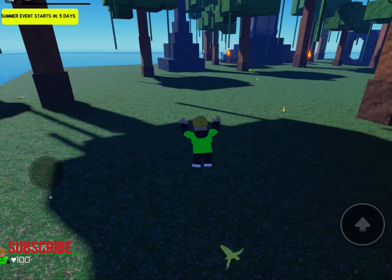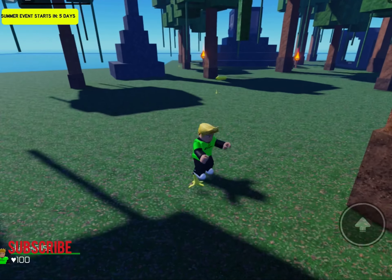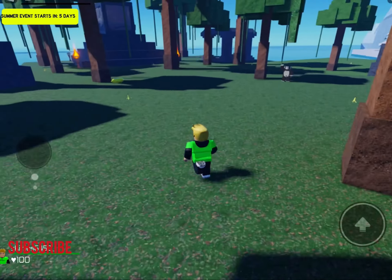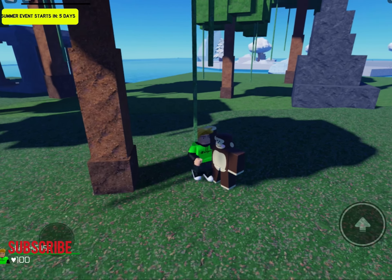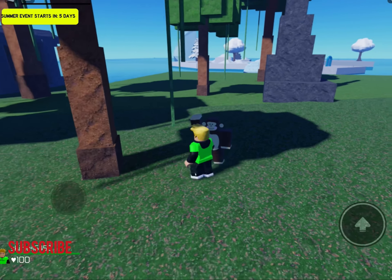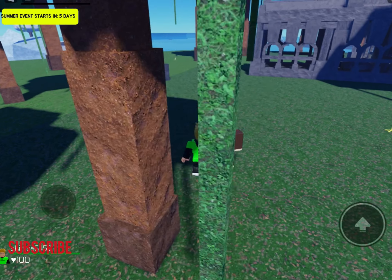I'll show you guys all of the places — all the islands — because the trailer shows multiple islands. There's a desert island and more. What — that's actually really cool! There's a monkey here. Can you talk to it? No.